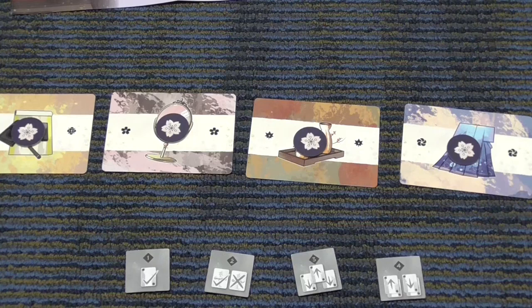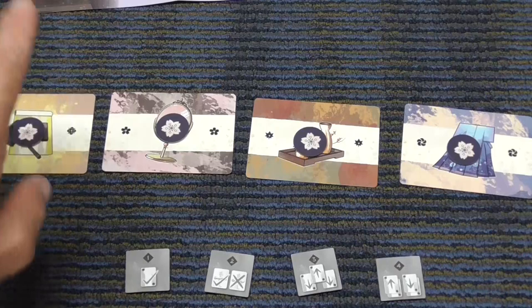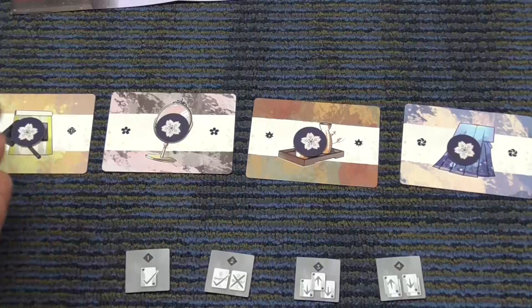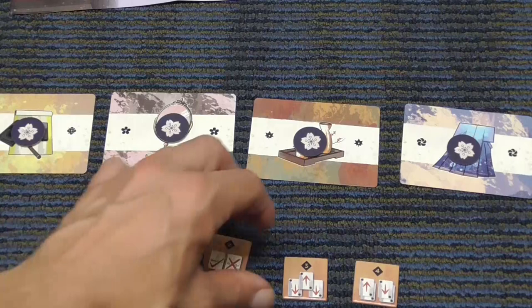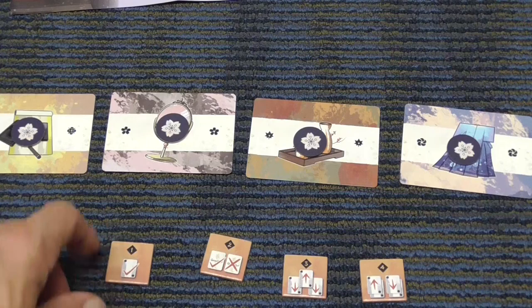We're trying to win the most rounds out of three. The first player to win two rounds wins the game, regardless of how many points or by what margin you win. Win two rounds — win a round is an either/or — first player to win two rounds wins the game. The actions will be familiar to players who have played Anamikoji, but with some slight differences.